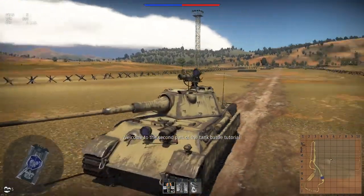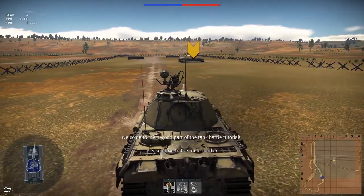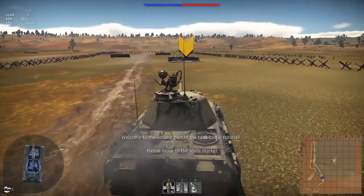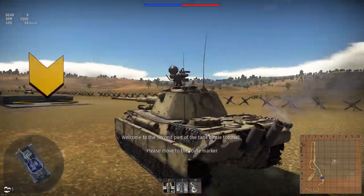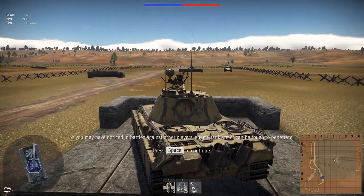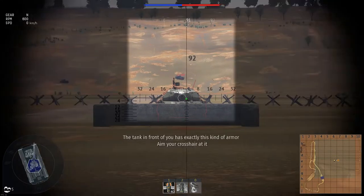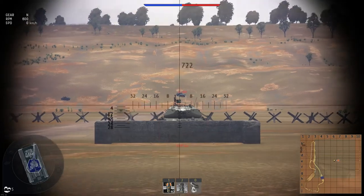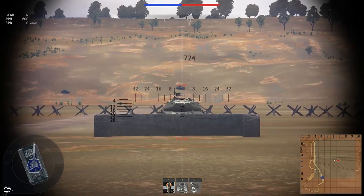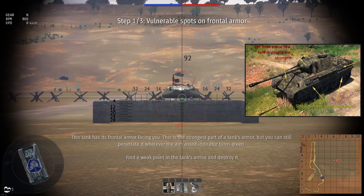Welcome to the second part of the tank battle tutorial! Please move to the route marker. As you may have noticed in battles against other players, enemy tank armor can be tough to penetrate. The tank in front of you has exactly this kind of armor. This tank has its frontal armor facing you — this is the strongest part of a tank's armor. But you can still penetrate it whenever the aim assist indicator turns green.